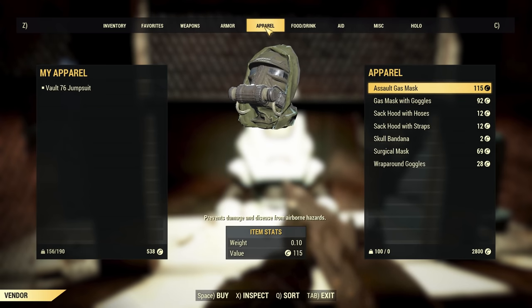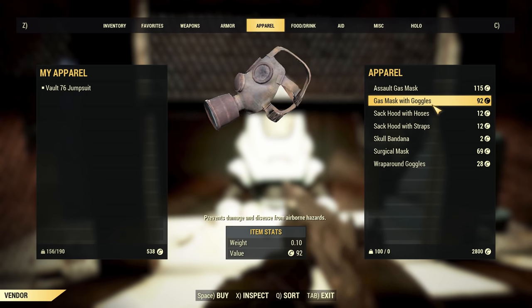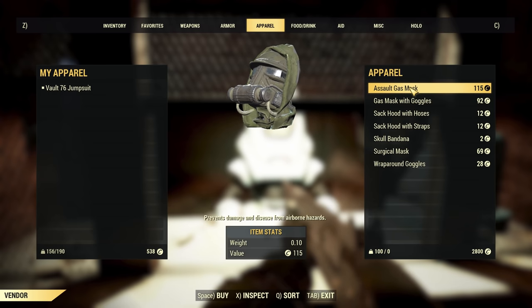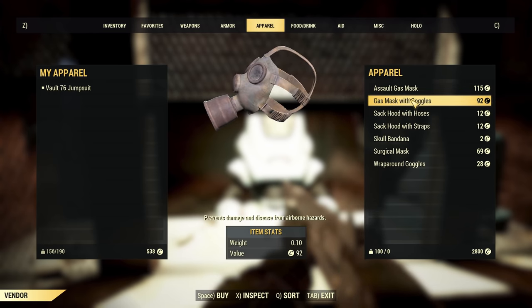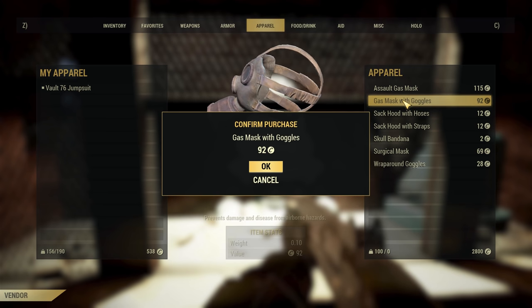Are they different at all? They all look kind of the same. Does a Surgical Gas count? Probably not. Let's go with the one with the goggles — I think that's cool. But then again, Sack Hood — does that count? No, it doesn't. Let's go with the one with the goggles — I think that's my favorite one.